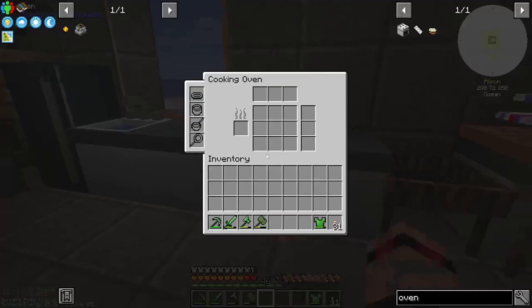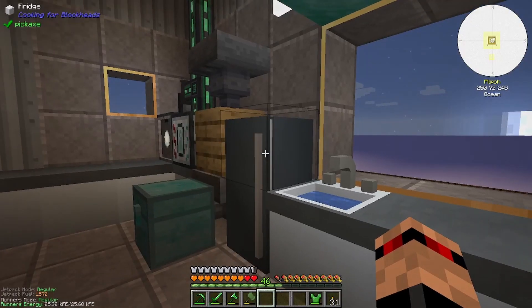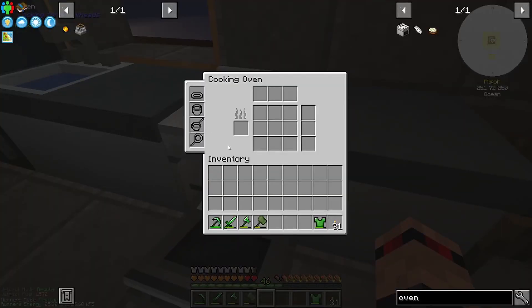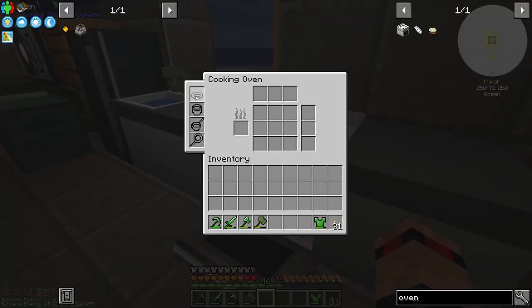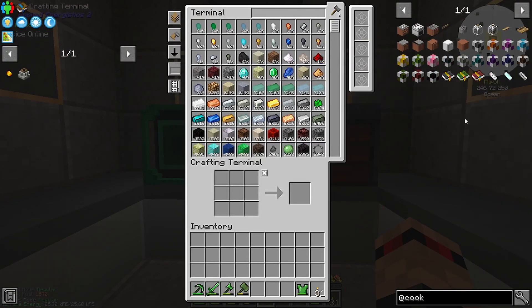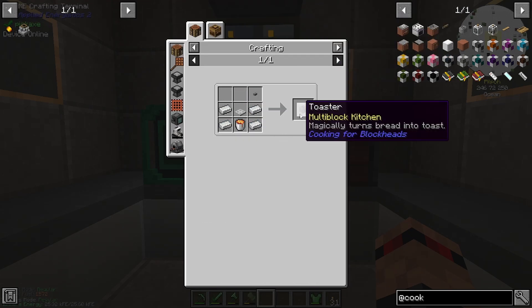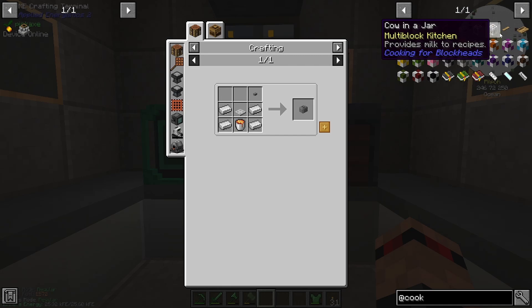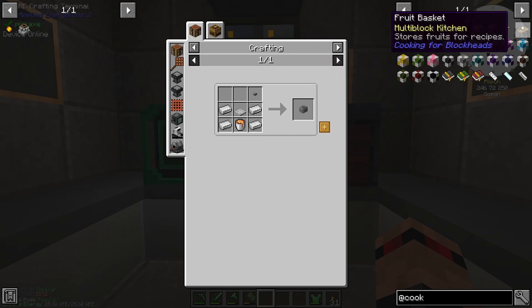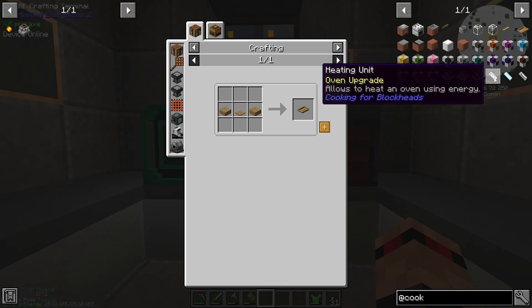And then the oven — it looks amazing! I love the little animation. It's probably from Cooking for Blockheads — it is. Because we made this oven, I'm switching gears a little bit because I want to make these pots and pans and stuff. We've got a sink already, toaster — magically turns bread into toast, good to know. Spice rack, fruit basket — stores fruits for recipes. Yeah, we need to get into this definitely. Heating unit — oven upgrade allows heating using energy.